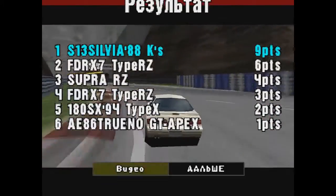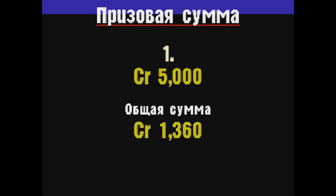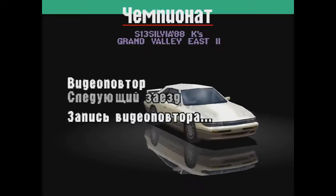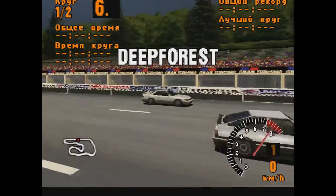Мы тем временем все-таки одолели первую трассу — выиграли ее. Я несказанно этому рад, потому что поначалу был в шоке от того, как они на старте от меня уехали. У нас есть шанс выиграть этот чемпионат! Продолжим тогда — вторая трасса, это Deep Forest. Квалификацию пропускаем и едем в гонку.